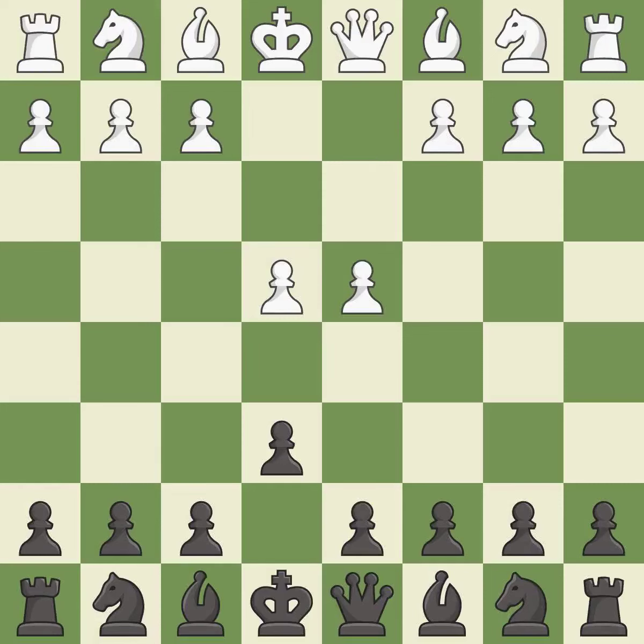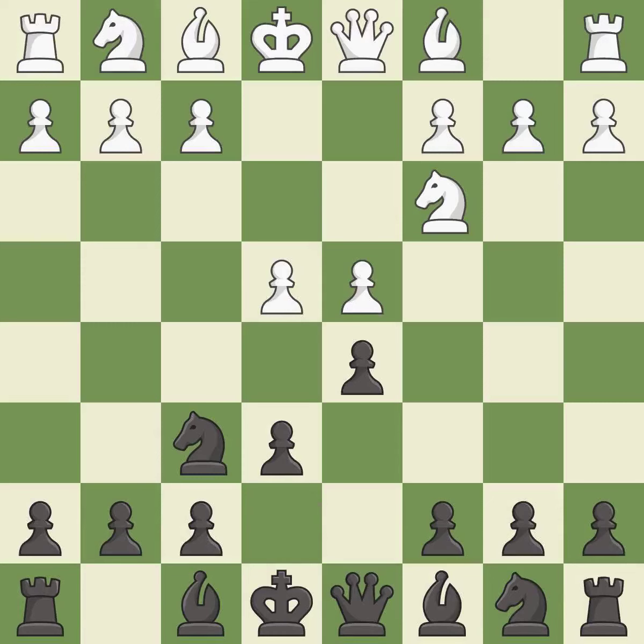d4 grabs full control of the center and opens up the dark-squared bishop. d5 is a counter-attack in the center that threatens the e4 pawn. NC3 defends the e4 pawn and pressures the d5 pawn. NF6 defends the d5 pawn and also attacks the e4 pawn.